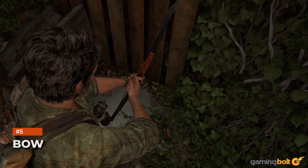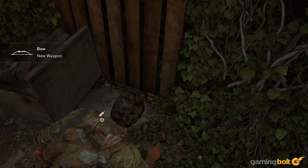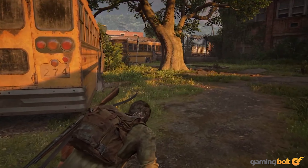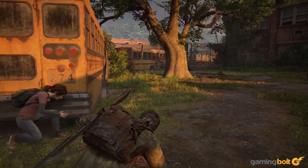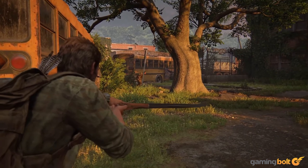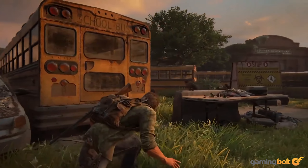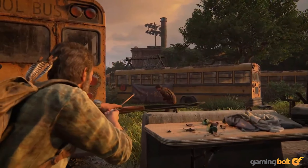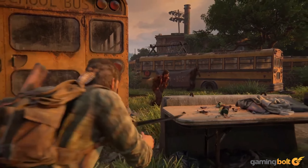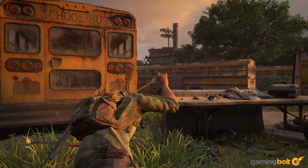Bow. Some hours into The Last of Us Part 1, you'll get your hands on a bow, and it can be quite a useful weapon. It's probably the most handy ranged weapon at your disposal for stealth. We'd suggest using it even in some situations where you might ordinarily use a gun. Given how much longer it takes to fire an arrow, that's often not wise, but when you do have those few extra seconds, using up an arrow is better than using up a bullet, since arrows can be recovered.